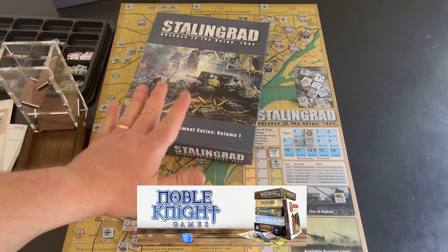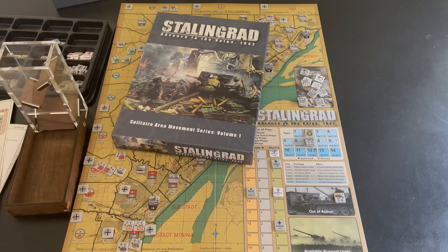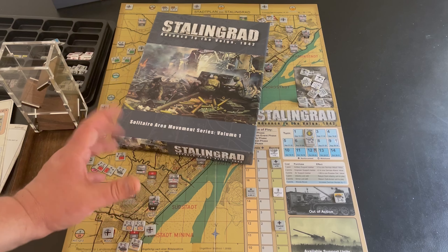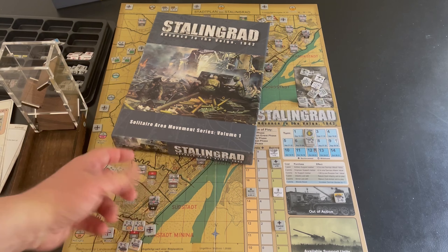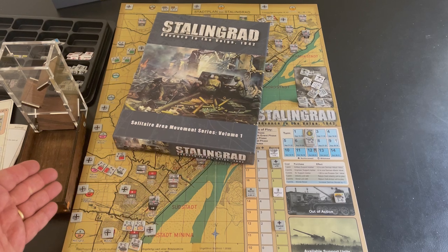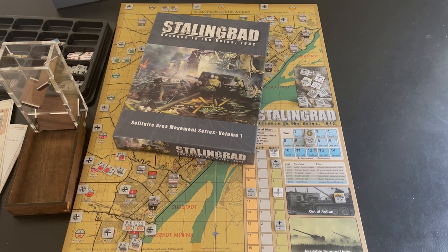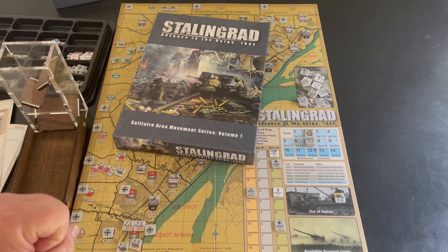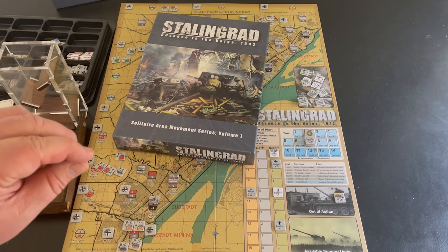Stalingrad: Advanced to the Volga 1942 from Revolution Games, Take Aim Designs — this is a Mike Ranella design. It's a solitaire war game with a cool area impulse system. It says 'Area Movement Series,' but I think 'area impulse' or 'area activation' would have been a better name. This is Volume One, which is a good sign — I think this is a very good series.